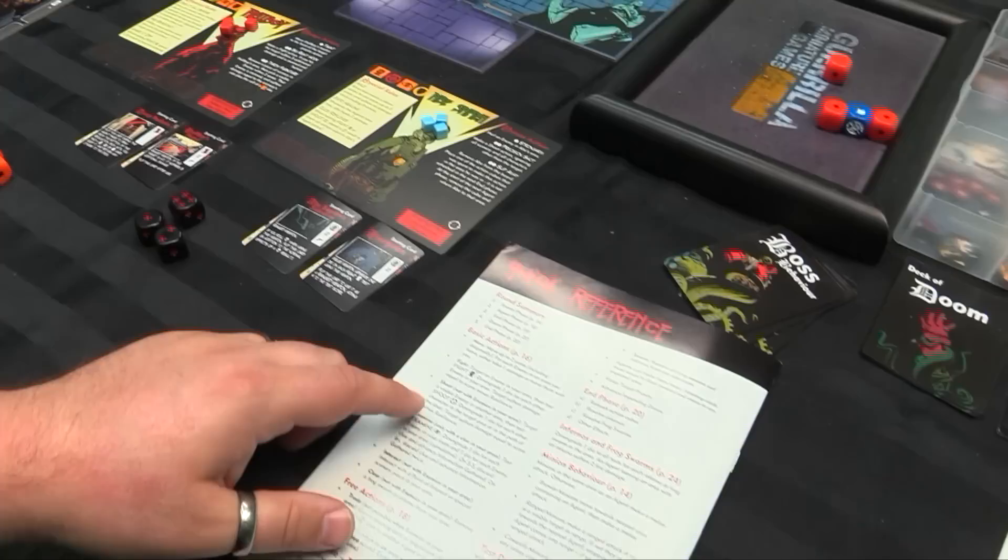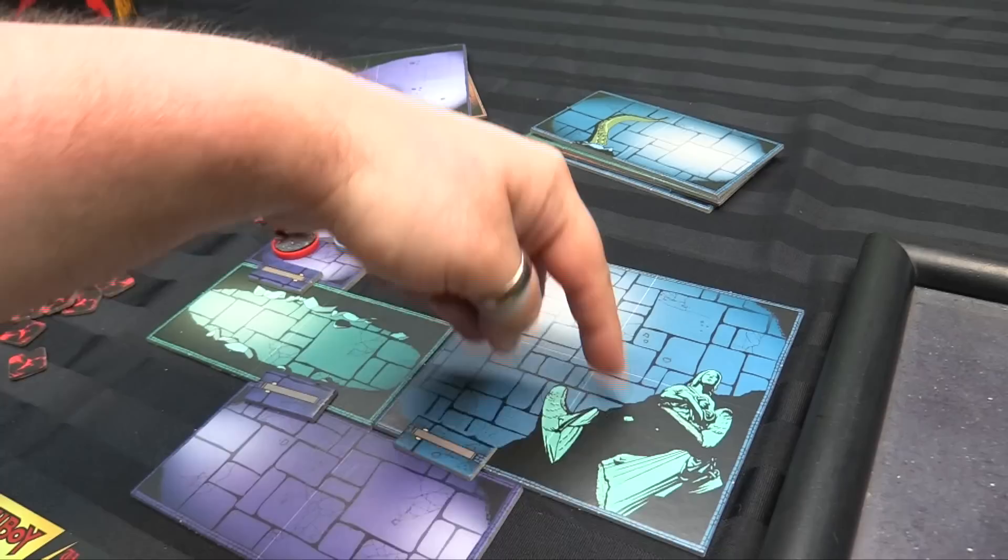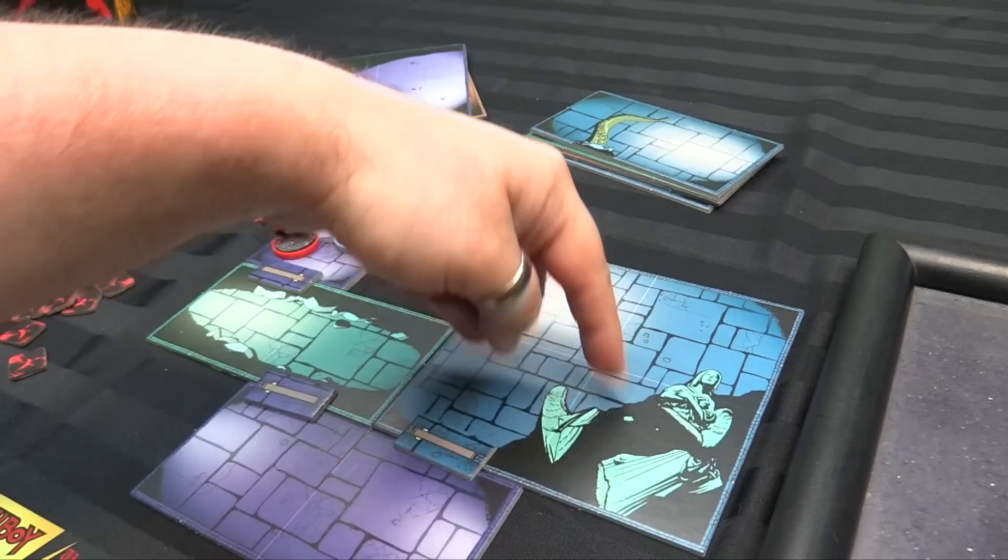Then you have shoot — it's the exact same procedure except using the shoot stat. You have to have line of sight. If it's a door, you can do a straight line — there are no angle lines out of there. If you're in a room, as long as you can go in a straight line from your square to the next square, then you can shoot. Just different stats.